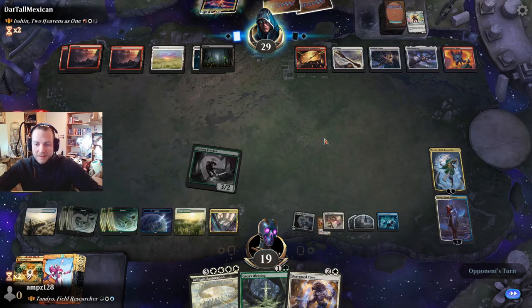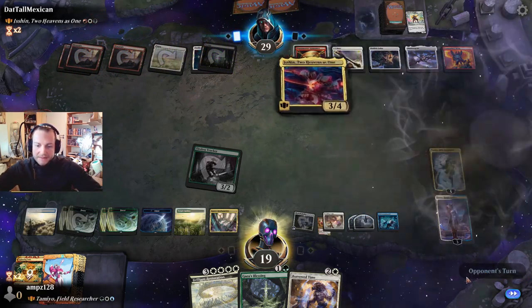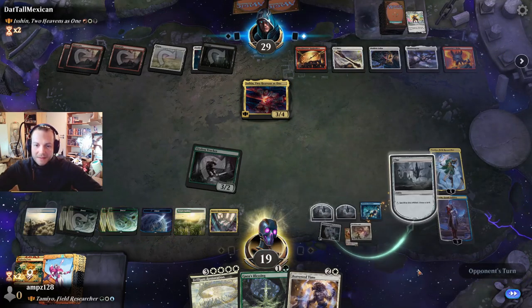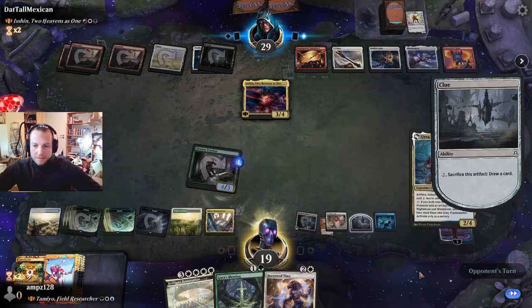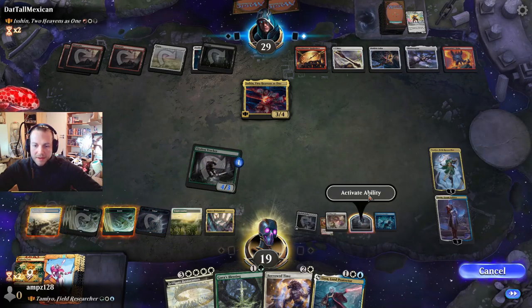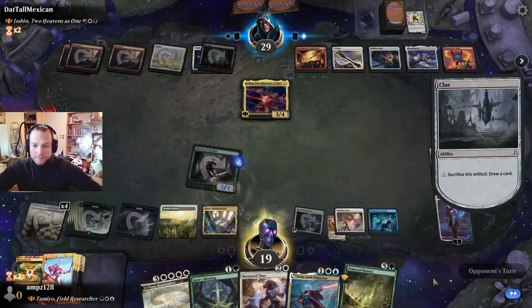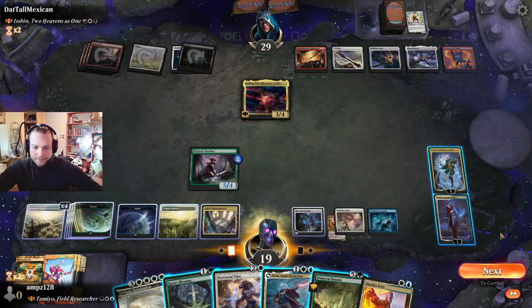No haste please — that is no haste — and we have an answer to that. Bursa, not bad — also very good. But what are we doing now?